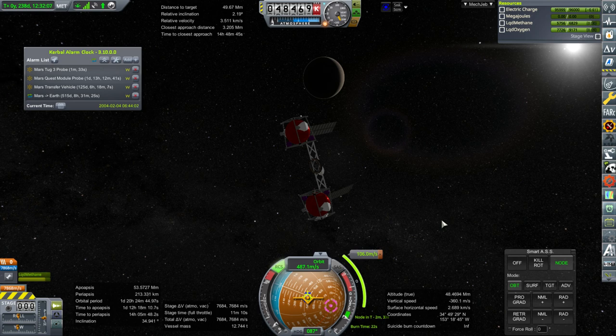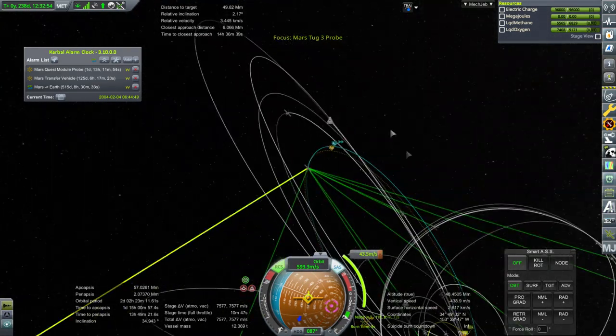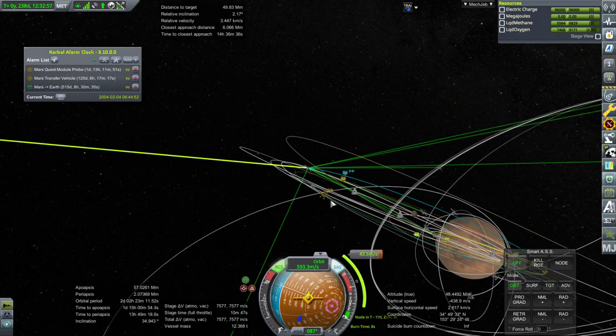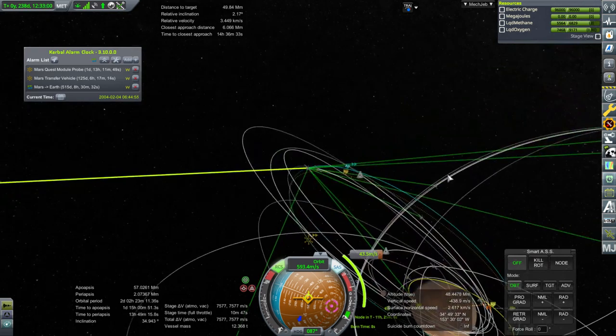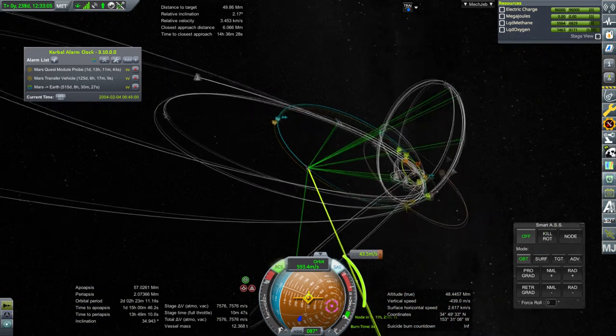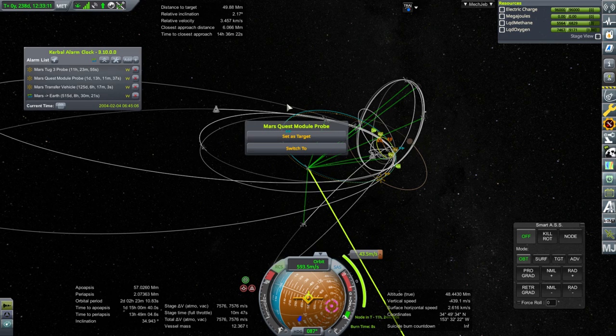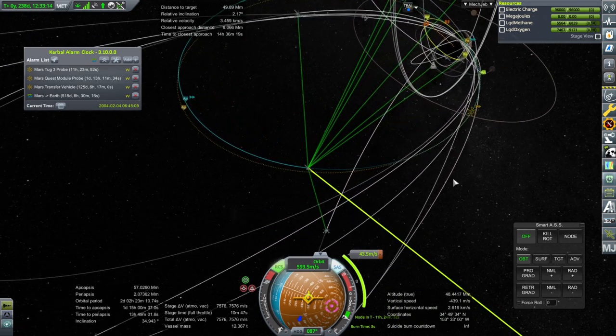We can do this maneuver now. This is boosting our periapsis up to meet the target's orbit — not really the periapsis of the target. And then this will be the inclination correction that happens all the way down here. It's a mess of lines, but I sort of like it. Anyway, it seems like this is the next thing to do.